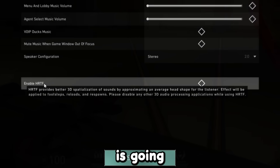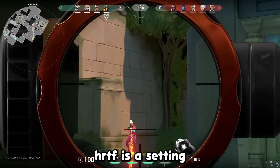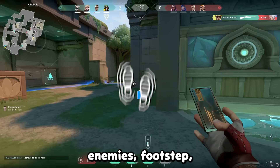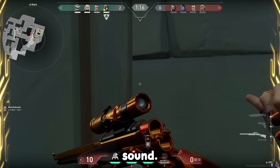One of the settings we're going to turn on is going to our audio settings and turning on HRTF. HRTF is a setting that is good for locating enemy footsteps, sounds of reloading, dropping weapons, and more simulated surround sound.